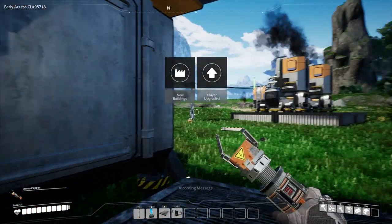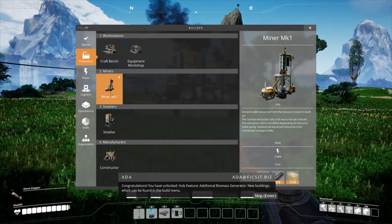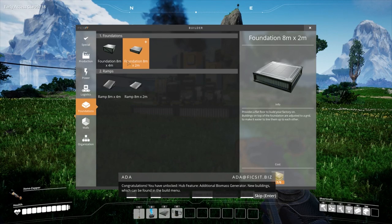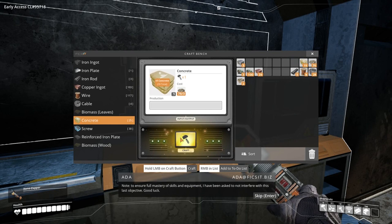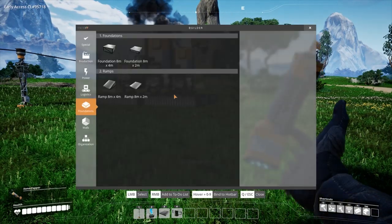New building supply upgraded! You have unlocked hub feature: additional biomass generator, constructor, new buildings which can be found in the build menu. Objective: hub upgrade — molecular analysis. Note: to ensure full mastery of skills and equipment movement, I have been asked to not interfere with this last objective. Good luck. Whoa — that's not very nice.